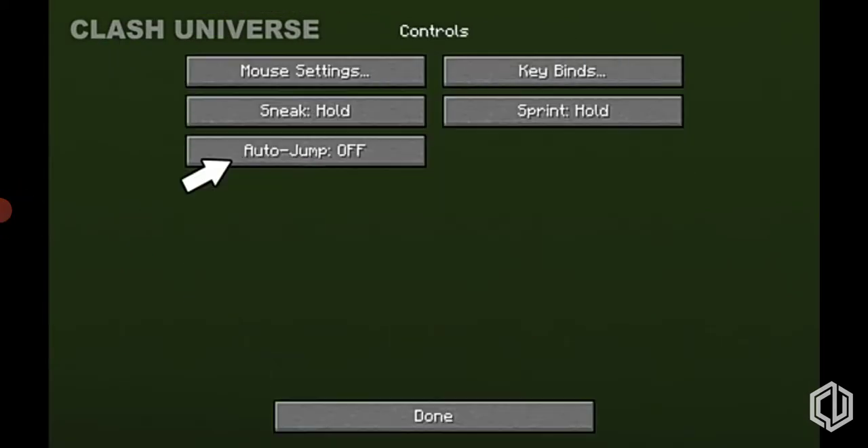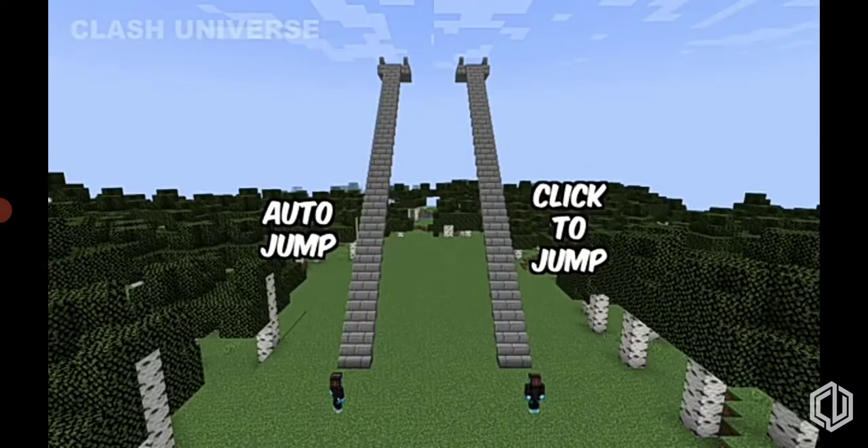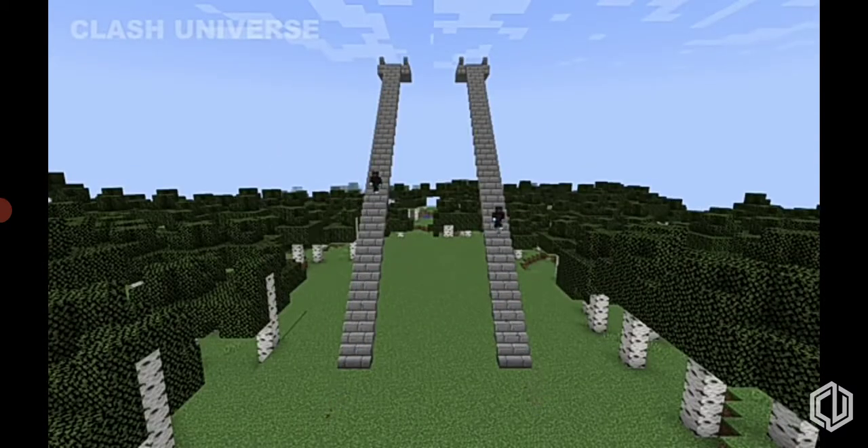Auto-jump is a really useful feature. Here's a comparison between Auto-jump and click-to-jump. As you can see, Auto-jump clearly works well and helps you get there quicker.